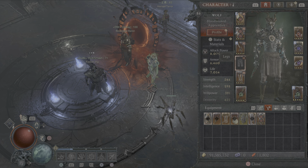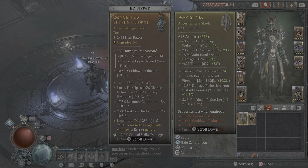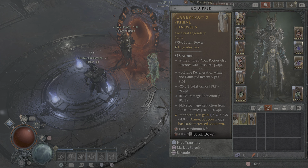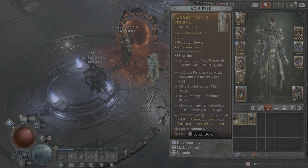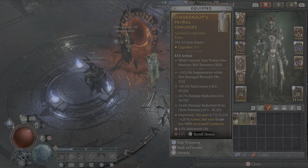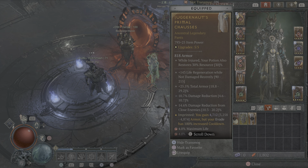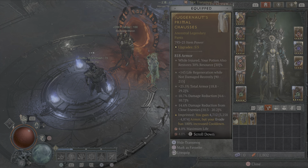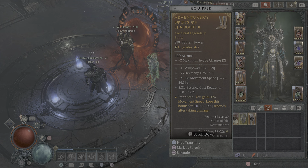On the pants, I'm using the Juggernaut aspect. If you take it off you'll see the difference - it gives 6,000 armor. This takes me to 8,000, and then in the dungeon it jumps up to 16,000 because of all the stacks. We have 25% total armor as well as damage reduction and damage reduction from close. It would be nice to get a different roll on the life regen, but we'll get that later.